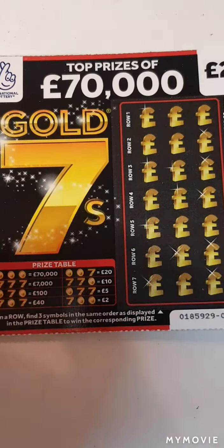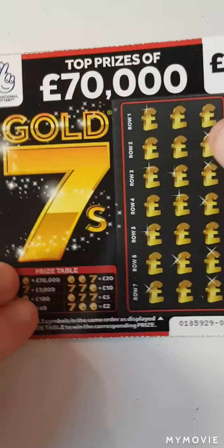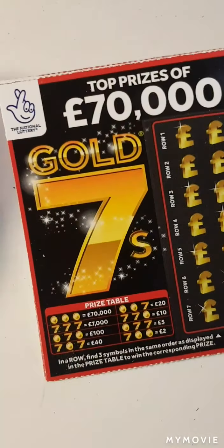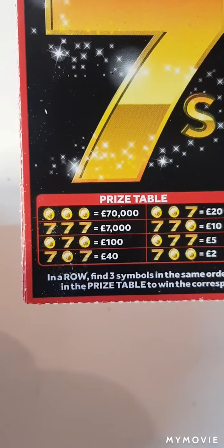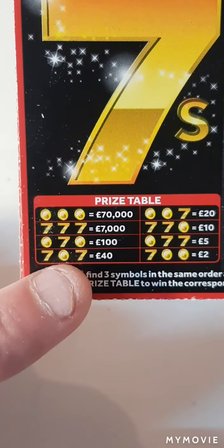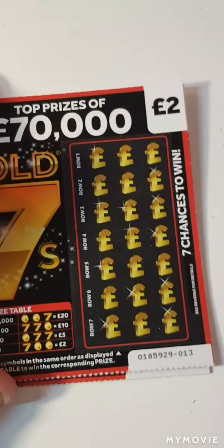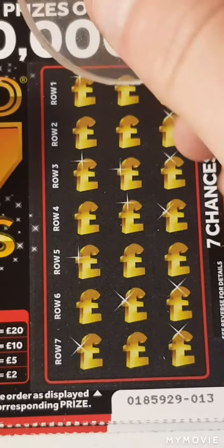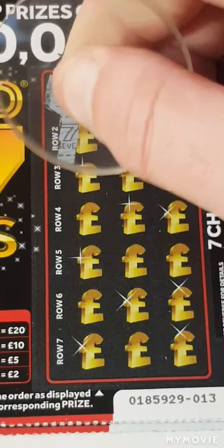Hi there guys, Mr. Scritch here. So we have five of the Gold Sevens — cards 13 through to card 9. We just have to find any of these symbols. Did you watch Glasgow Scratchers? She found a nice 40 pound win on a 40 pound card on one of these the other day. Let's see if we can do the same.